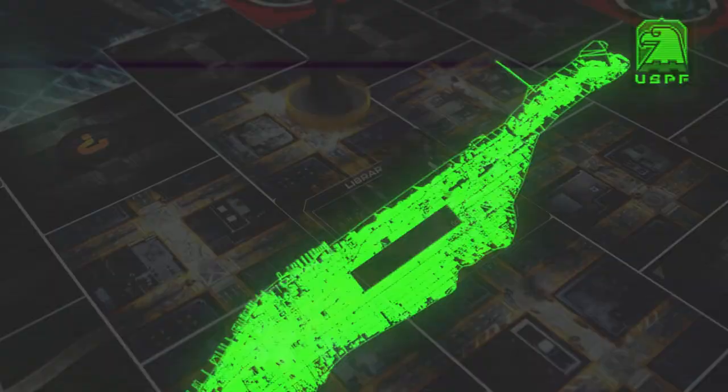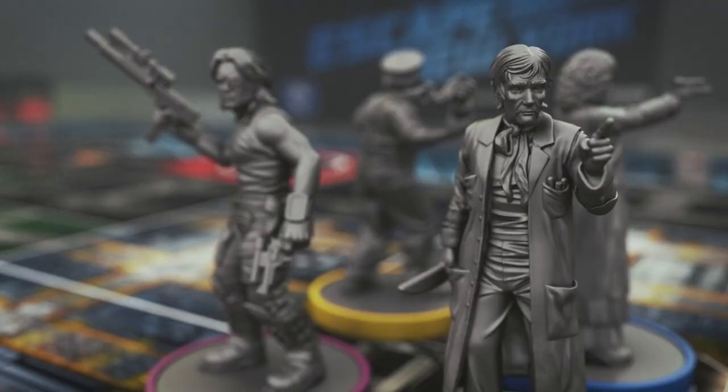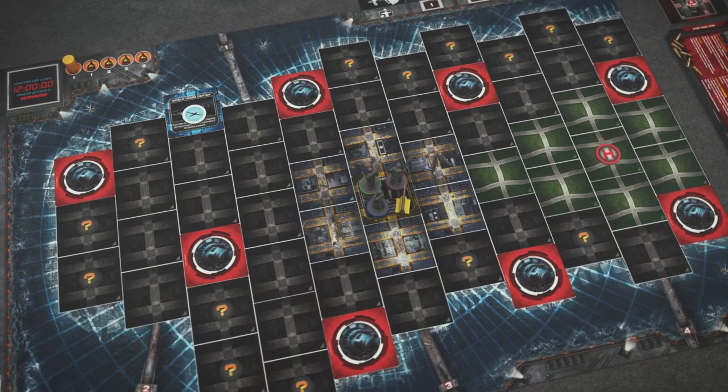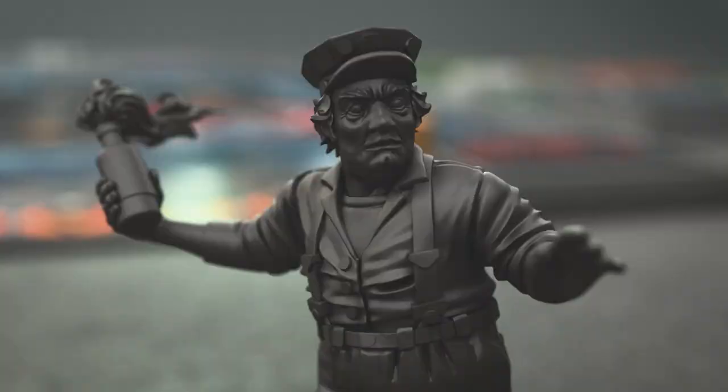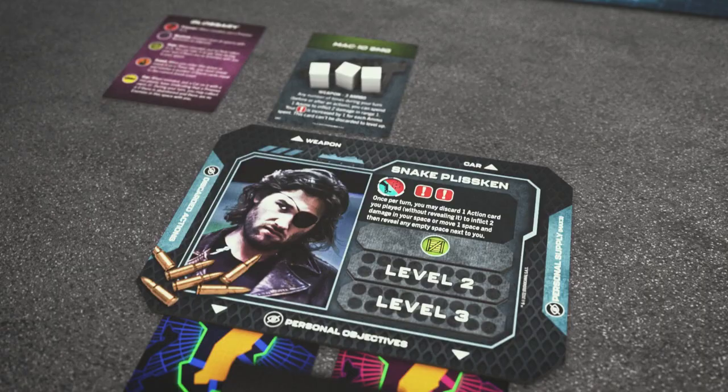You will play the roles of the heroes, exploring the dangerous streets of New York, searching for the president, his case containing the government tape, and a diagram of the bridges so you can escape from the city without stepping on a land mine. You can work together searching for these three things, or you may decide to secretly satisfy your own personal objective at any moment during the game, escaping from New York alone and betraying your companions. Whatever your decision, you must face the bands of Manhattan headed by the Duke of New York, who will hinder you by moving prisoners and bosses to consume the short amount of time you have to complete your mission.